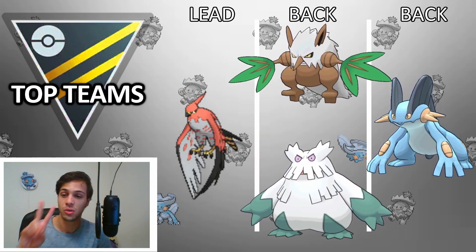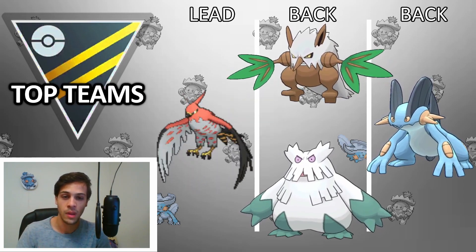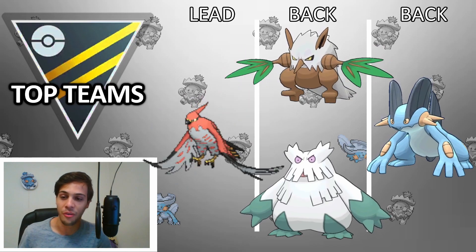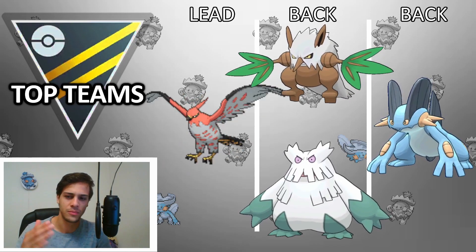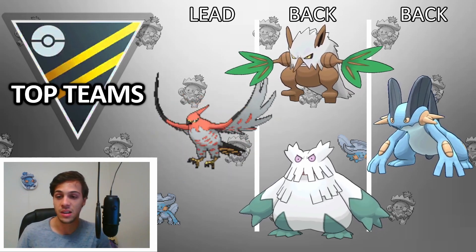As you can see, this team does have two XL Pokemon — Talonflame and your Grass type will have to be XL, which for players under level 40 is not ideal. Just hold on — later in the video we will have some teams without any XL Pokemon.